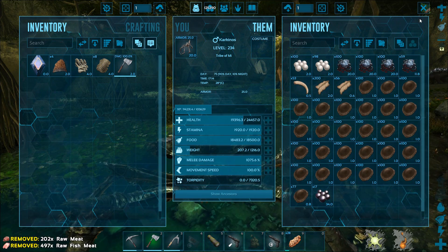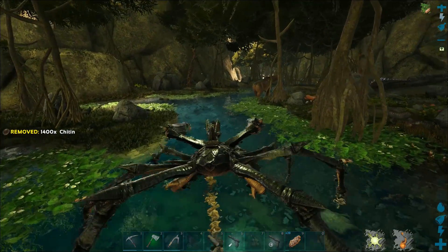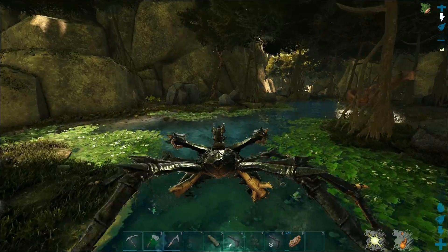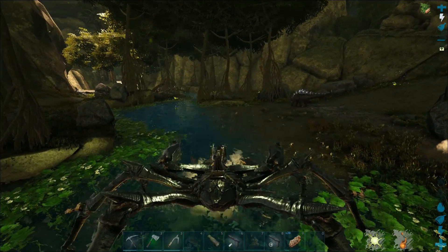Especially when you're starting out here on Aberration you're going to need oil and you won't be able to go down there yet. Let me actually drop some of the chitin — I have a lot at home, I don't need all of this. There really isn't anything dangerous around here; I haven't seen any alpha crabs here yet, although there might be some.